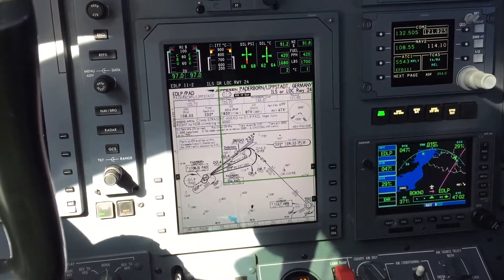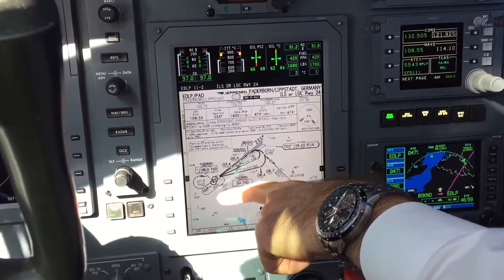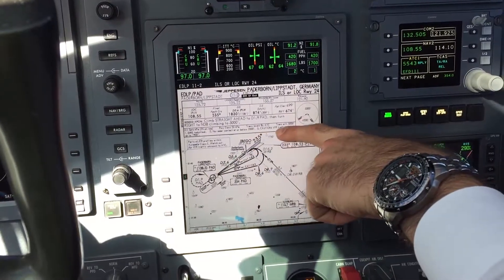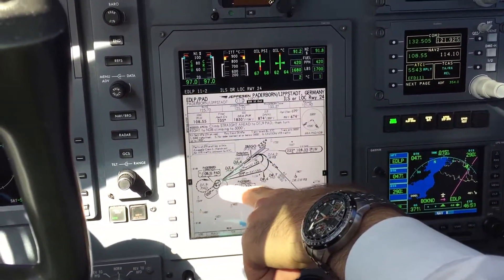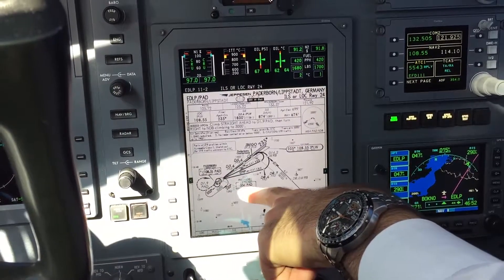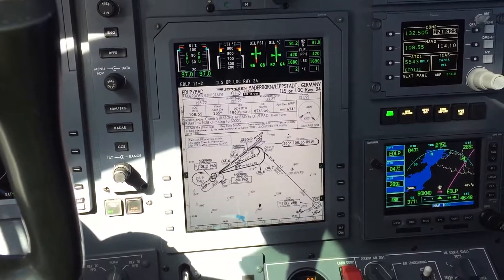Our missed approach procedure is: climb straight ahead to DME 1.9 Papa Alpha Delta, then turn right inbound to the beacon, which we have entered at frequency 354. And that makes up for the approach briefing.